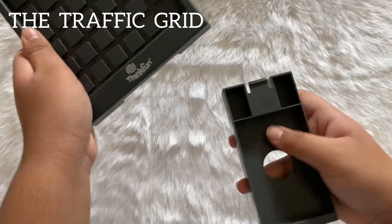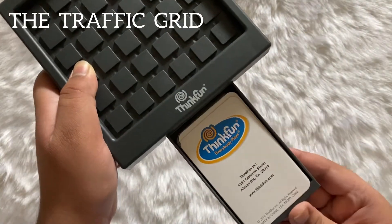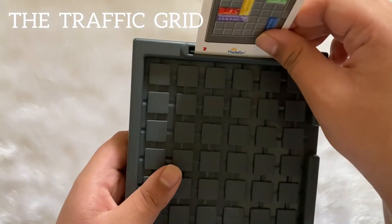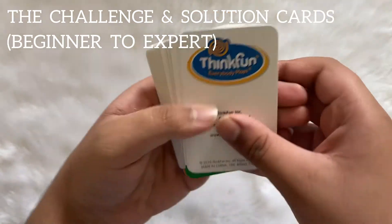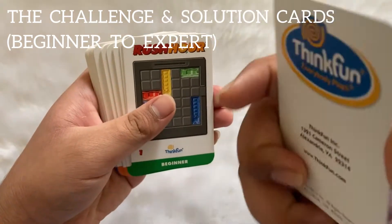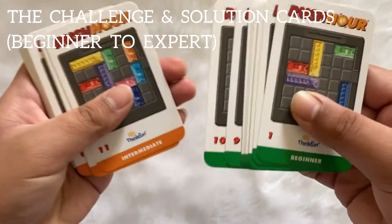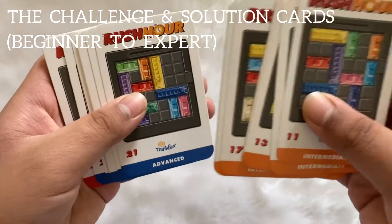This is the storage drawer — it can be detached and attached back. You can store your 40 challenge cards in it. This is the card holder where you can keep your challenge card. These are the challenge and solution cards set one, beginner level to expert level. These are the 10 beginner level cards and these are the 10 intermediate level cards.